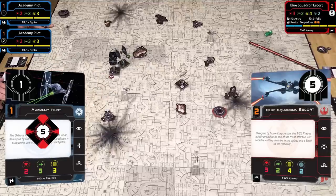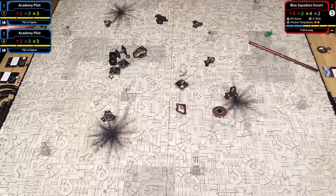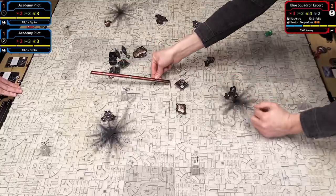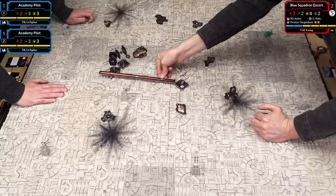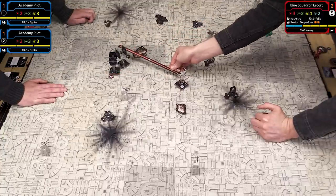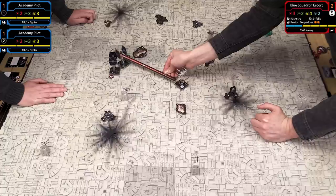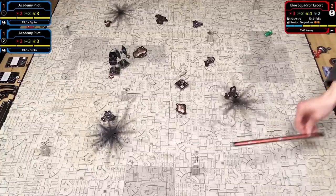Now it's time to throw some dice. Pilot skill 2 gets his choice. What range are we at? Looks like range 3. When you're measuring range as the active ship in the engagement phase, you can do all your measurement before deciding your target. Both targets are at range 3, and I'm going to choose to fire on the one with weaker defenses that I have my target lock on.